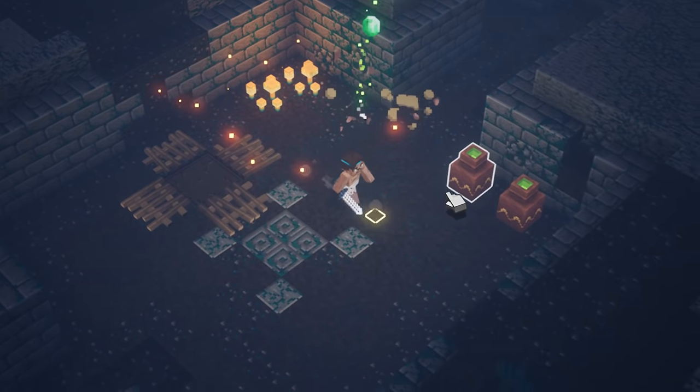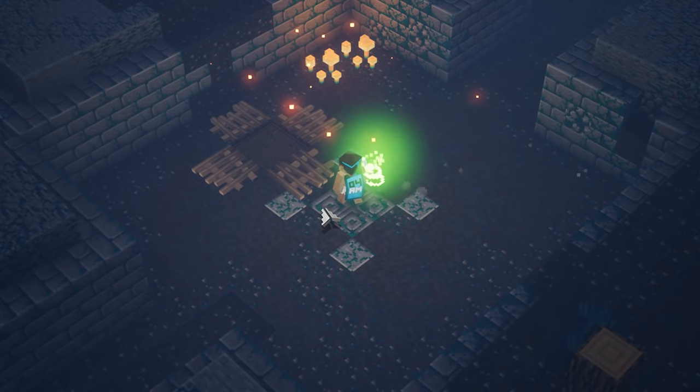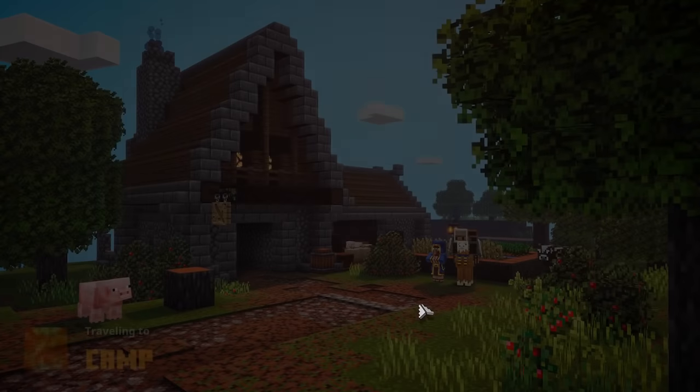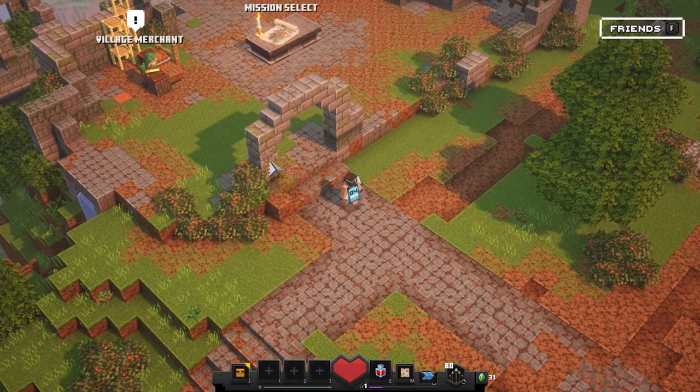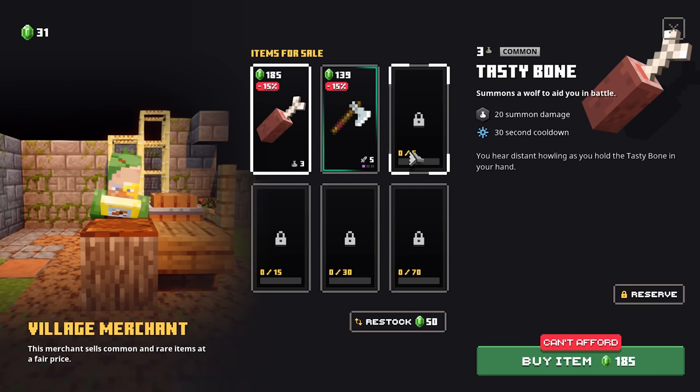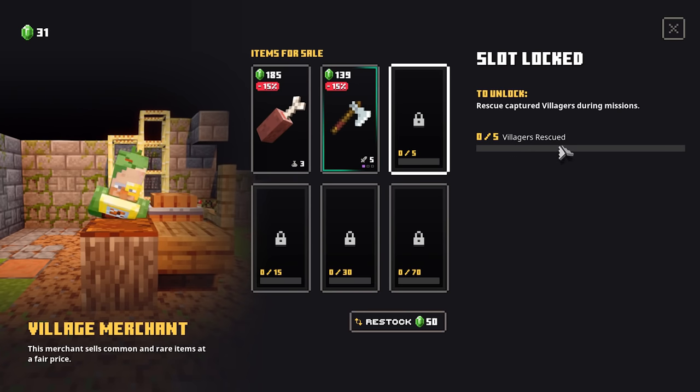A very awesome tip, by the way — you don't have to complete the entire mission in order to unlock this guy. You can just go back to the camp and he should be right there. The village merchant is now unlocked. This one will not sell many items at first — in order to upgrade him, you're going to have to rescue more villagers. The more villagers you rescue, the more slots you will unlock, and you will get your hands on six items every single time in total.